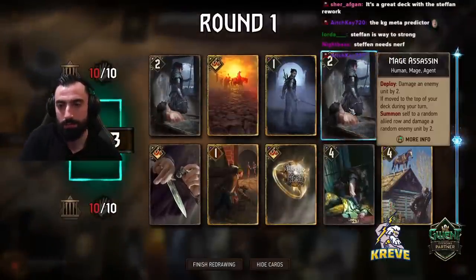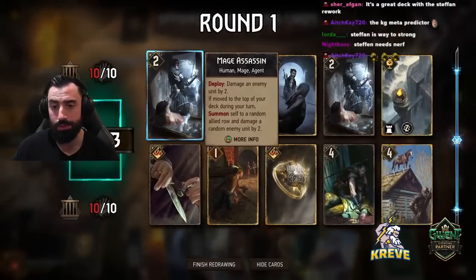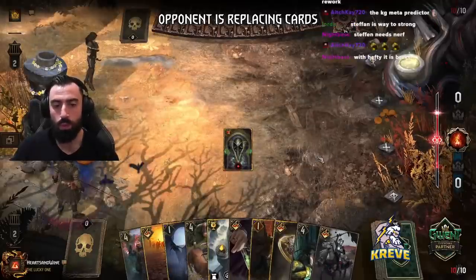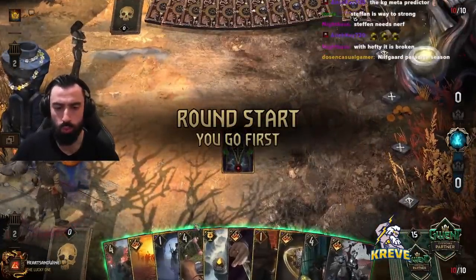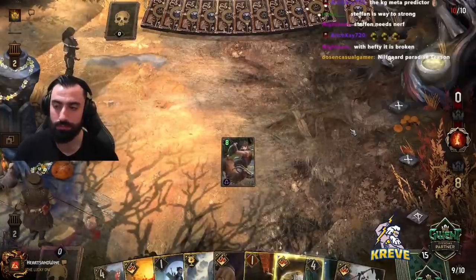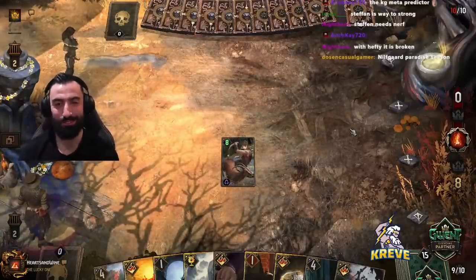I think there's maybe a Norzika Sergeant pretty high up there. Oh there's Imprisonment — so Pella will come in handy in this one. Nilfgaard Paradise Season. You'd be enjoying it then — your favourite faction, huh?